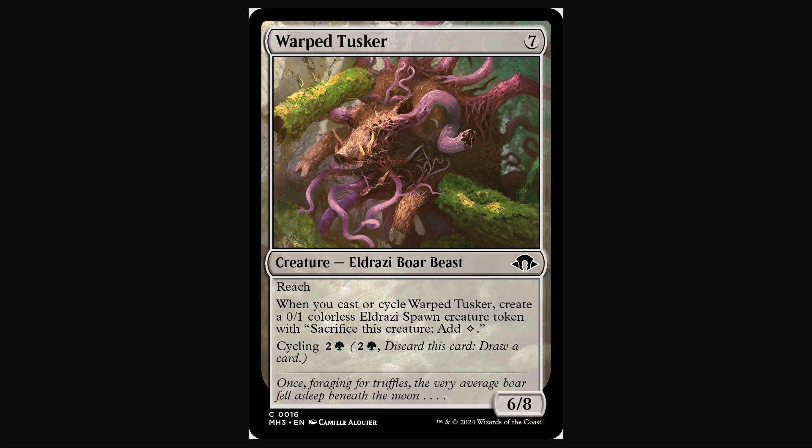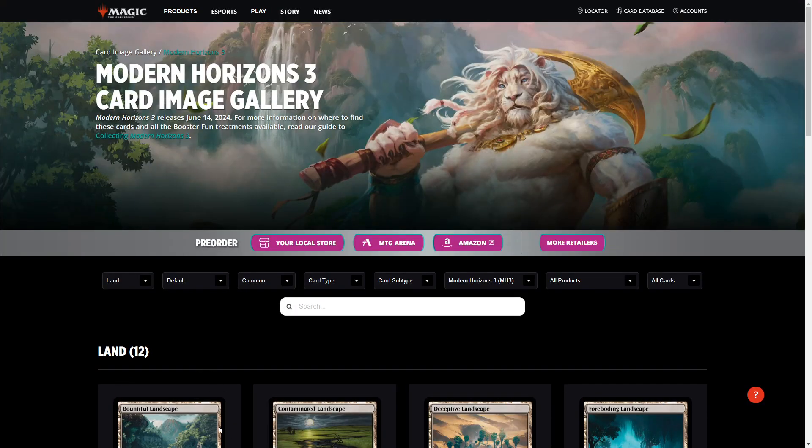That covers all of Modern Horizons 3. It's going to be a very, very powerful set — I put it at even more powerful and meta-defining than LOTR was on Arena. Hopefully eventually we get the other Modern Horizons sets added so we can get some of those other powerful cards. Green really got a nice buff with this set, and green in Constructed on Arena Pauper was struggling — now it has some life. Reminder: if you want to come play with these cards, talk about deck builds, and discuss Pauper on Arena, come join our Discord — it's down in the description. All are welcome. See ya.